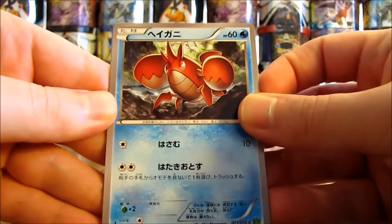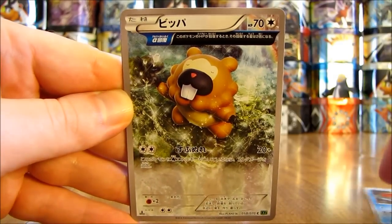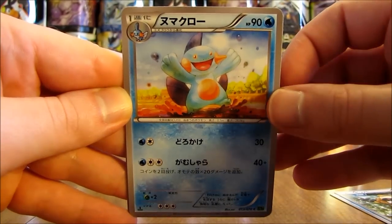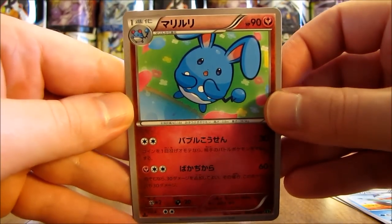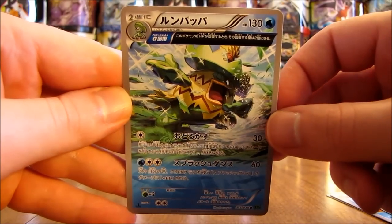This pack: a Corphish — I always get Corphish and Crawdaunt confused — then a Bidoof, a Marshtomp, then Azumarill, and finally a Ludicolo half full art.